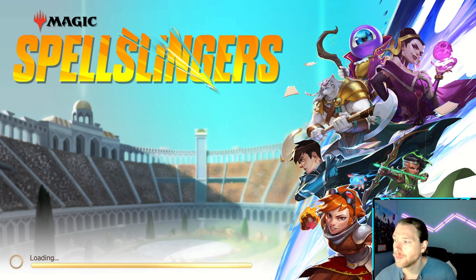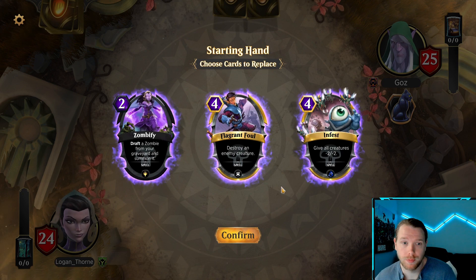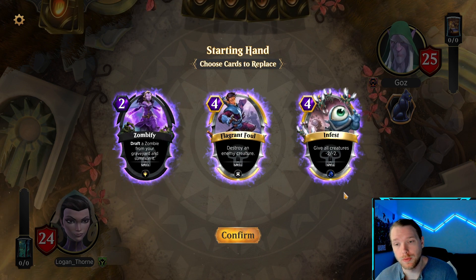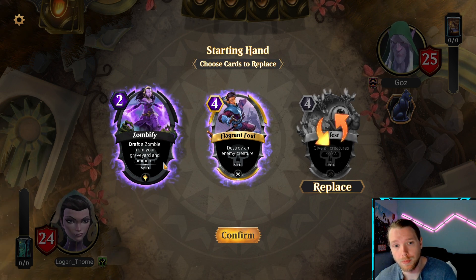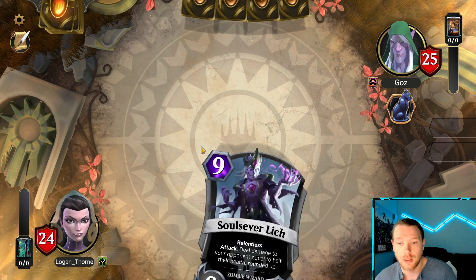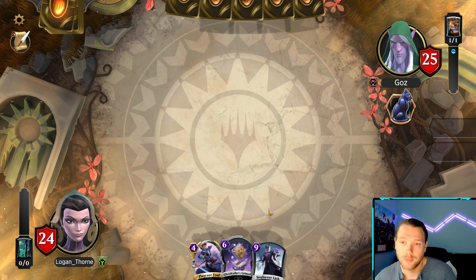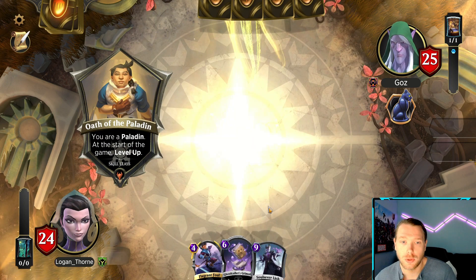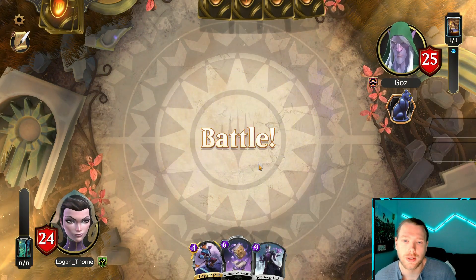It's taken a while to get in here. Let's sling some spells! Hopefully we can cheese the drist. I'm just going to keep the foul as some removal and hope that we get some reanimation cheese. My build is probably super clunky. I probably should have mulliganed the foul too — I need to just go all in on the garbage.